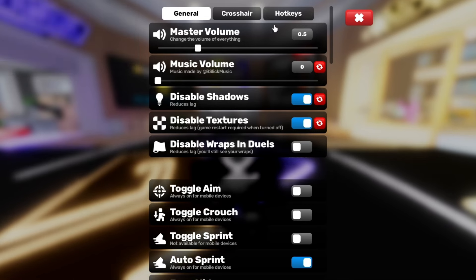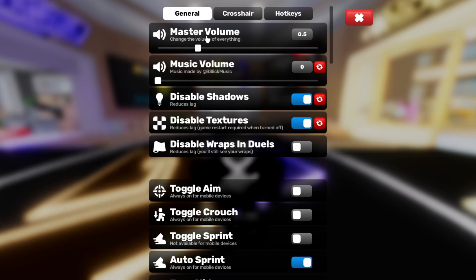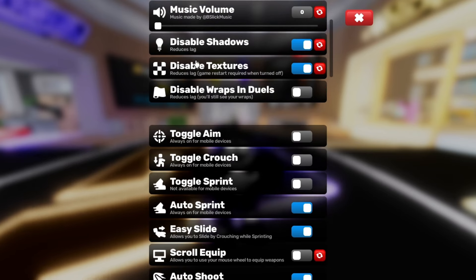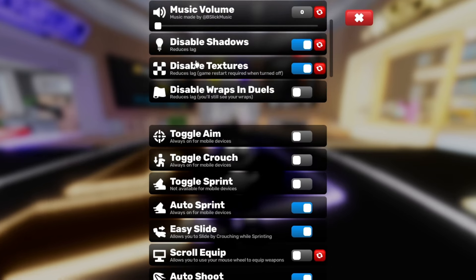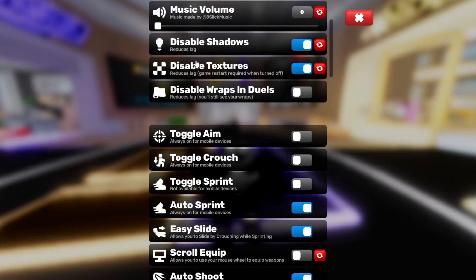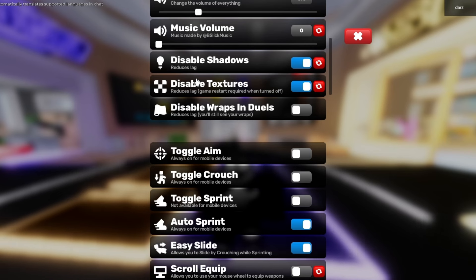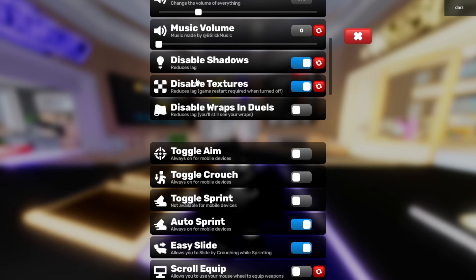I'll be going over all of them. Music volume I have at zero because I'm recording, and master volume I've never changed. Disabled shadows I have turned on because that reduces lag when I'm in a duel. Disabled textures as well — I have those turned on because it reduces lag and I'm trying to get the most FPS and performance I can get out of this game.